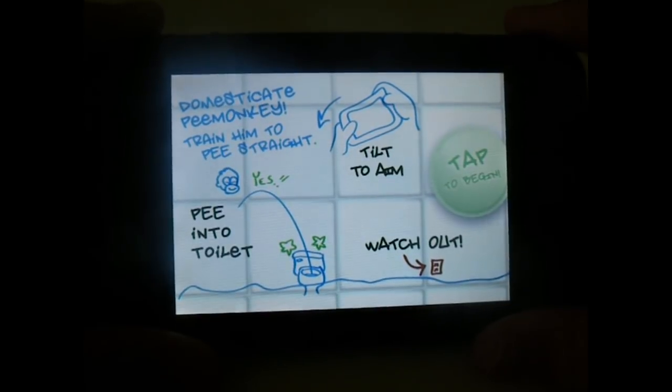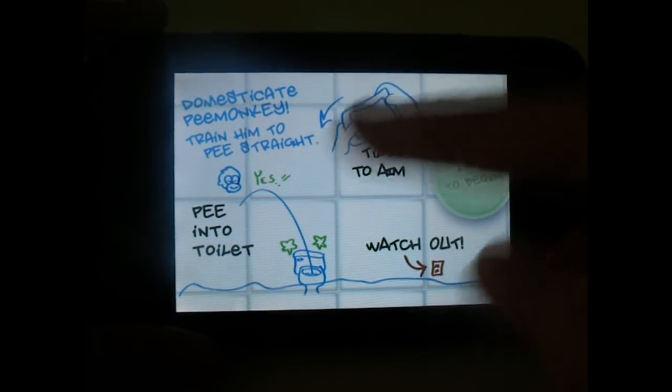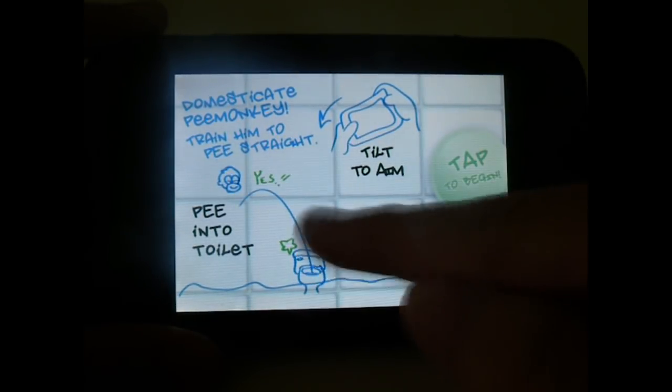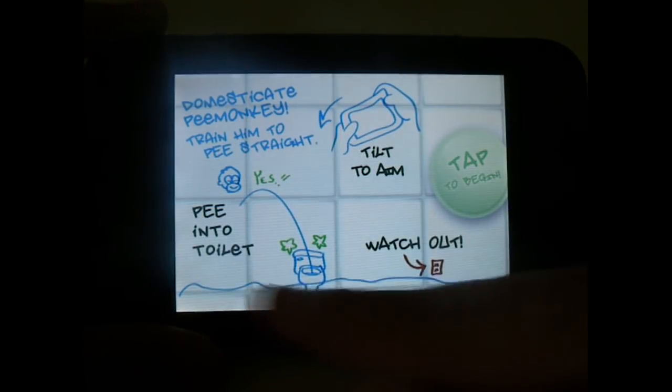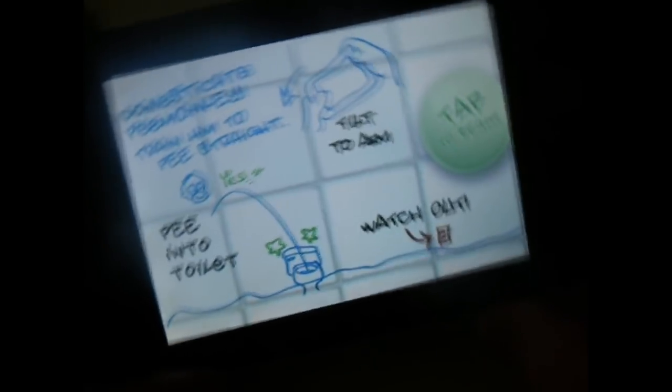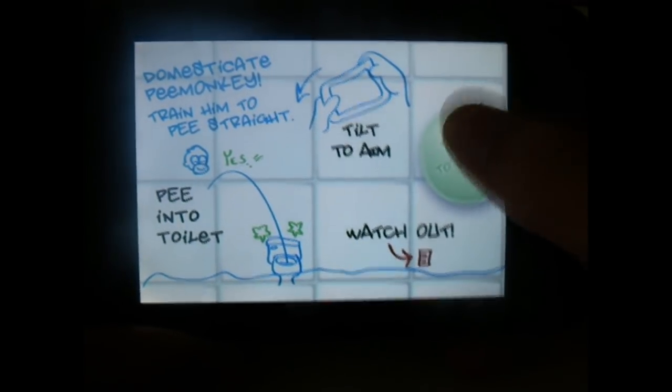So here are some instructions — where you can see, domesticate P. Monkey, train him to pee straight, alright? So you're supposed to aim towards the toilet bowl, pee into the toilet, and watch out for that quick thing. So you tilt and you accelerate to the aim, alright? So let's go to game.